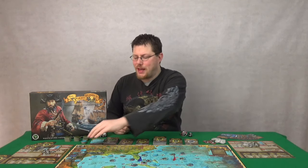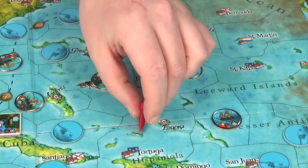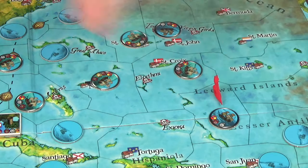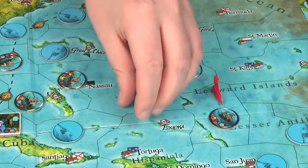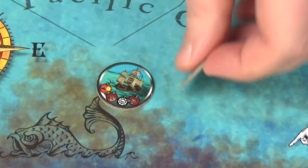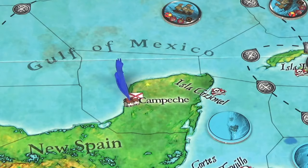Instead each pirate is out to get the most swagger they can. On your turn you will sail around the Caribbean islands, freely choosing where you go and what to attack — starting with rolling the sailing die, which modifies your movement value or causes enemies to appear. It could be merchant ships or even pirate ships not belonging to the flying gang, represented by round tokens.